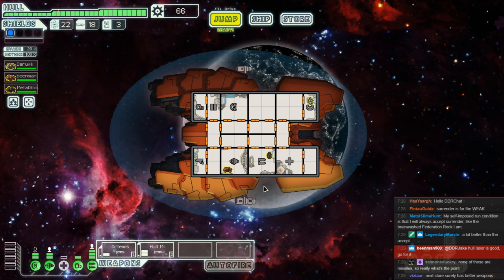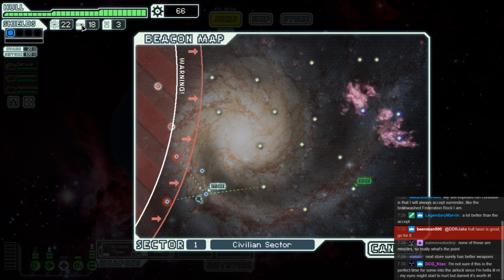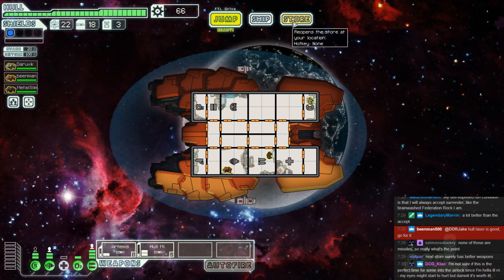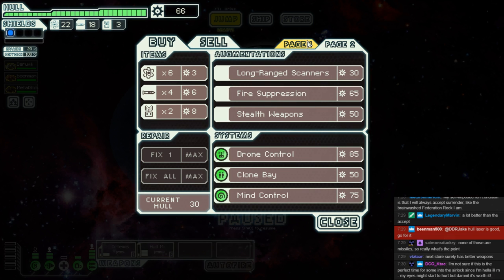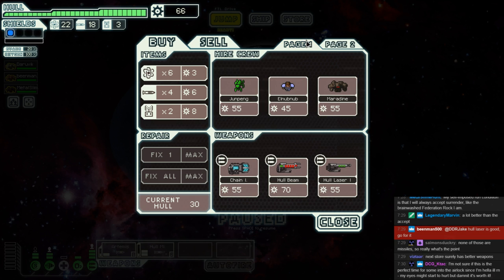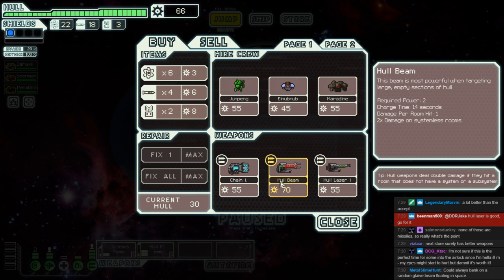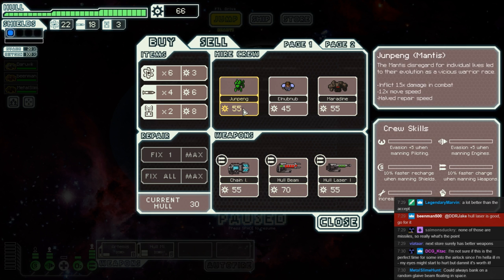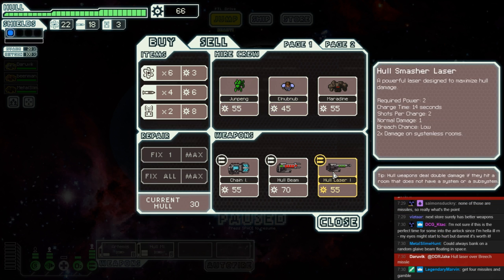We might also deeply regret it. Why don't we leave it to the captain's choice? Are we going to get the hull laser? Rock people go great with fire — if only we could have fire plus boarding. Could always bank on a random Glaive Beam floating in space, but it's very rarely there for you. Hull laser over breach missile — very well, it's ours.